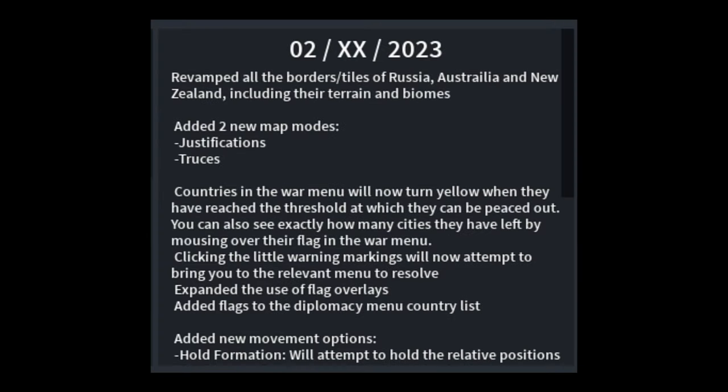The first leak is probably one of the biggest — the entire changelog for the next update, which is this month, got leaked. We can see they revamped the tiles of Russia, Australia, and New Zealand, so the last border update will be Asian. They added two new map modes: justifications and truces. And countries on the war menu will turn yellow when they capitulate — that is so useful.